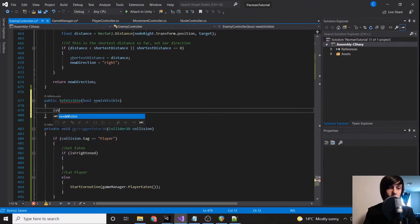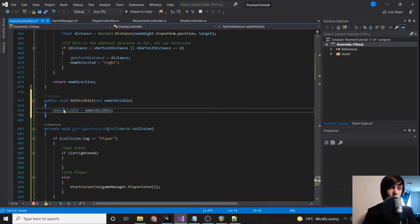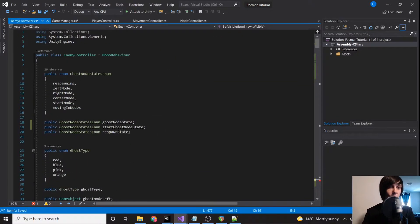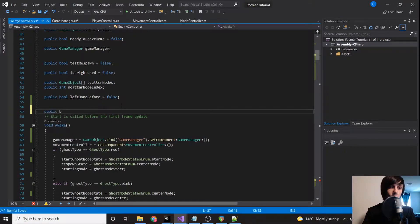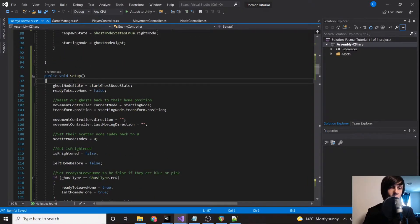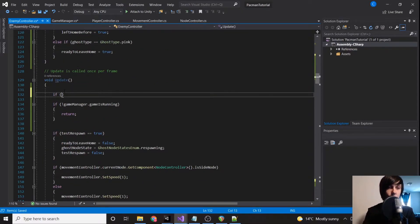We're going to create a variable up top called isVisible, set it to newIsVisible, and make sure to add void. Up top let's create a public bool isVisible. By default we'll set it to true, but we can handle it in setup or in our update.